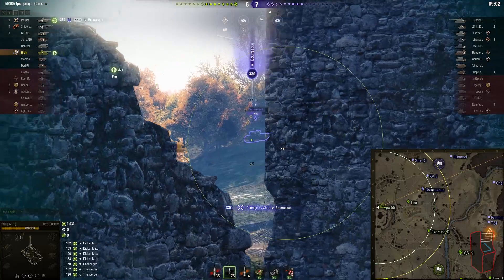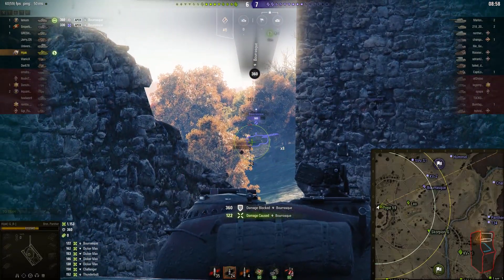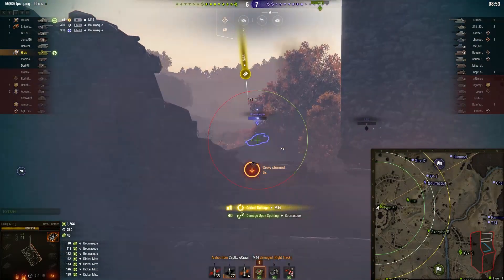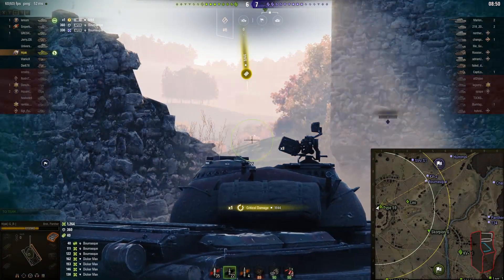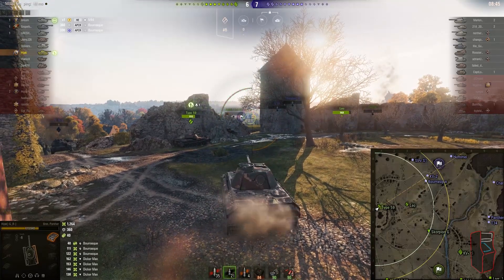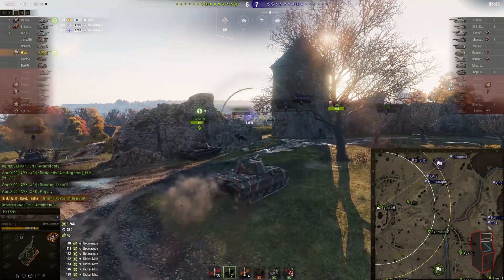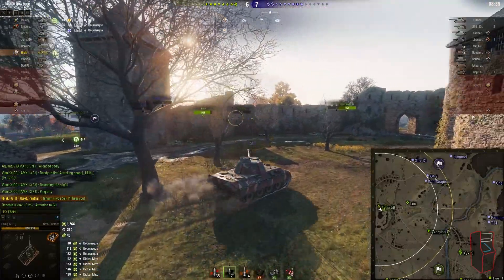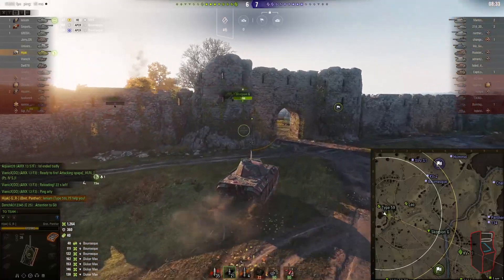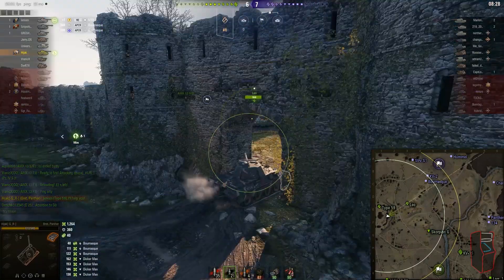Knowing the Schmaltturm is gone, I pull out to that corner and get spotted - which reveals the Borrasque right there. He puts two into me, bounces one, which is fine. I put one into him, then two into him. I've got a good quick reload so I try to get a third shot, and I miss - and then arty smashes me. Yes, of course - three arty in this match. We've got the Borrasque over here, the KV-2 hasn't been spotted, Hummel and M44 shot me so they're over here somewhere.